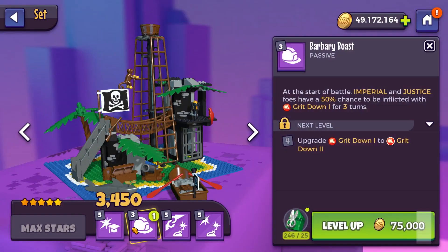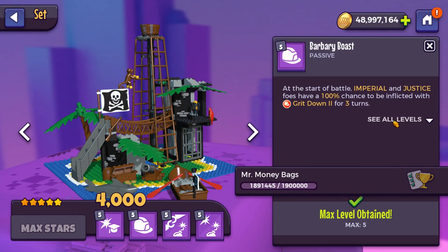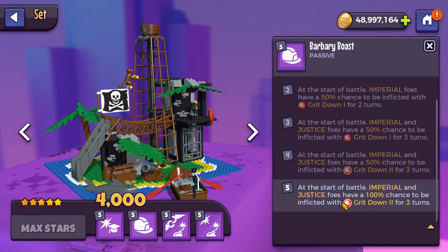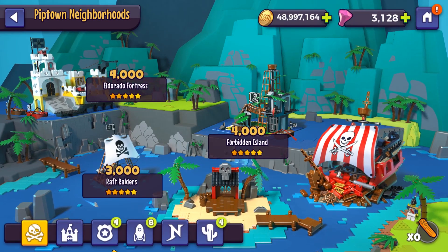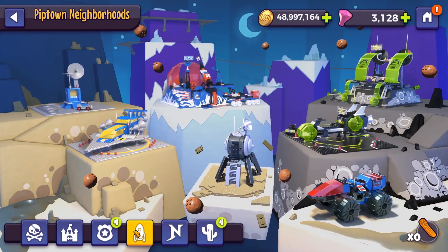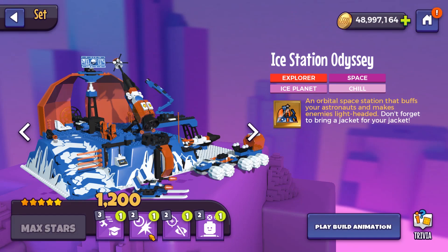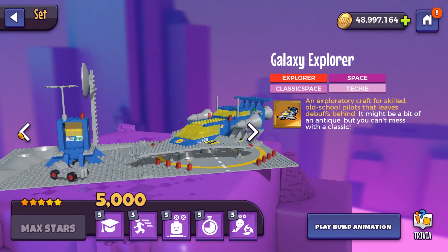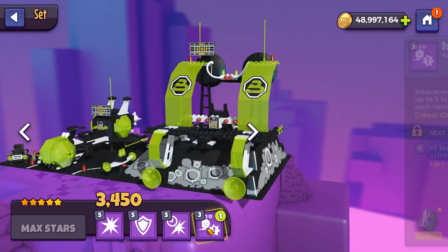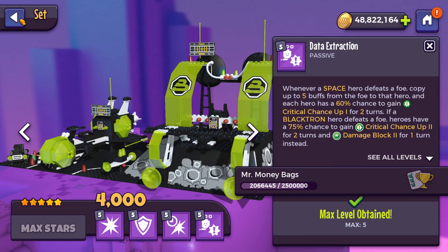We're finally going to get Forbidden Island's second ability to max level. It's not an amazing one, which is why I haven't done it so far. But we have so many set tools and not really a lot of sets to upgrade anymore, so it was time. We're going to either go and do the Alpha Centauri Outpost or the Ice Station Odyssey. I'm not going to do the Spy Track — no way. This one only has one ability to go, so we'll do this one. Oh, that was a Tier 4 set tool.